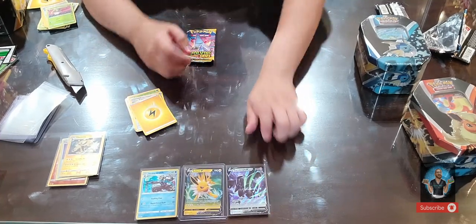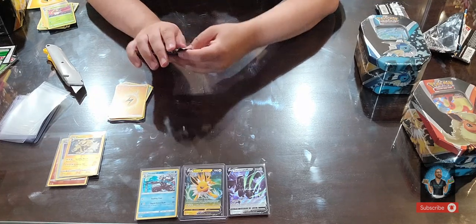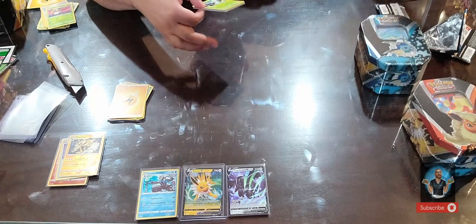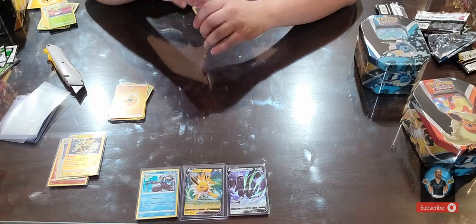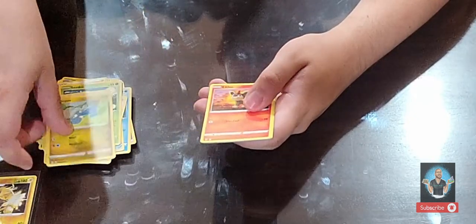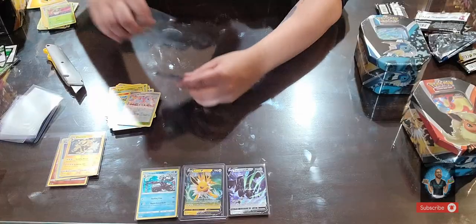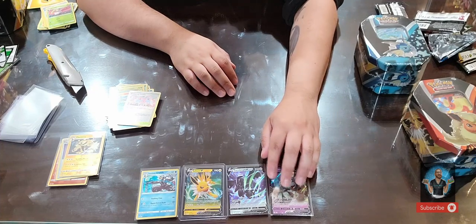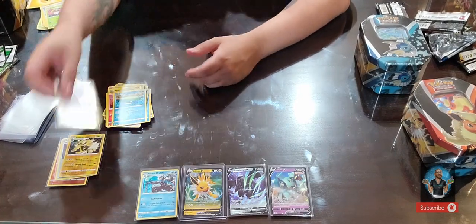Lastly, Evolving Skies. I'm really hoping for a Rayquaza rainbow full art secret rare, or the Umbreon V Max looking towards the moon — such a gorgeous card. Four cards: metal energy, Lombre, Lotad, Lilipup, Bagon, Litleo, Shopping Center — and we got a Gorlick V. No one really wants a Gorlick, but I'd rather that than nothing. For the very first tin, I think we did great — I cannot complain. That was great value.